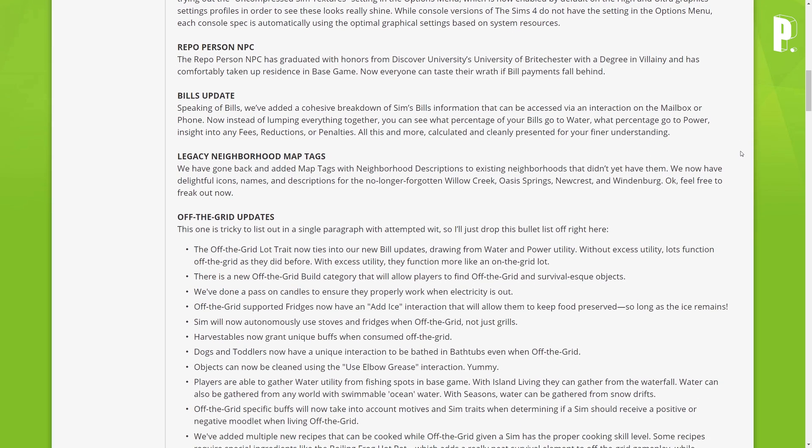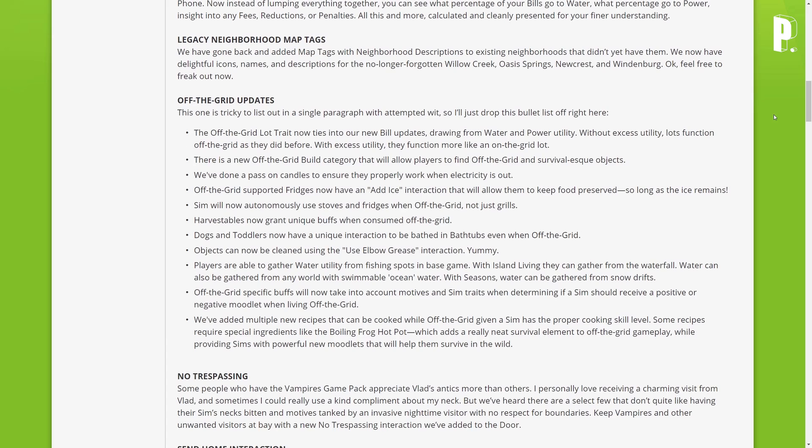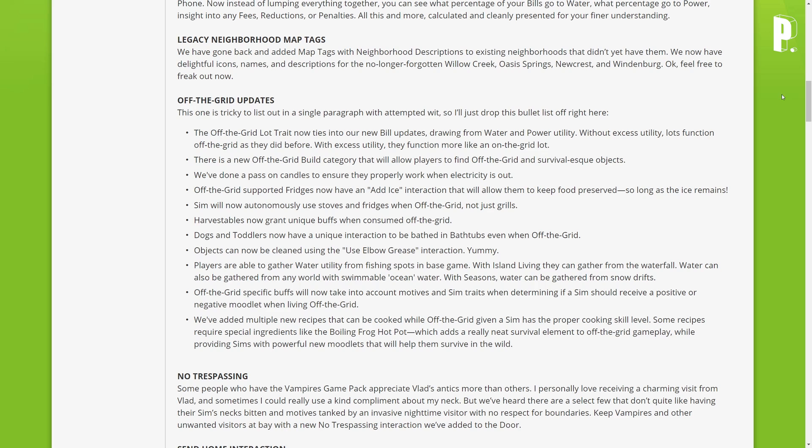Oh my gosh, this is so exciting, and I'm so happy I didn't read this beforehand because I really wanted you guys to hear my reaction. Legacy neighborhood map tags — they've gone back and added map tags with neighborhood descriptions to existing neighborhoods. They now have delightful icons, names, and descriptions for the no-longer-forgotten Willow Creek, Oasis Springs, Newcrest, and Windenburg.